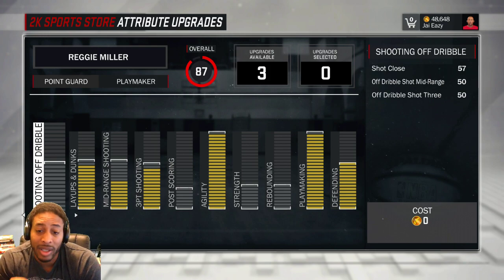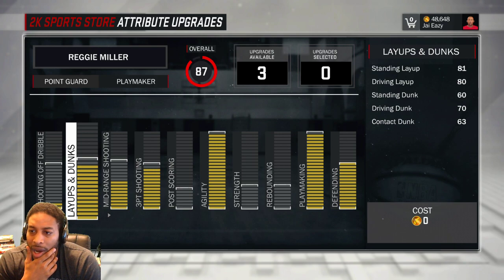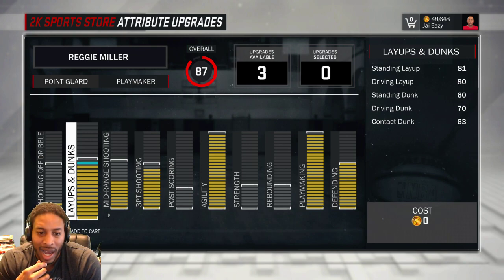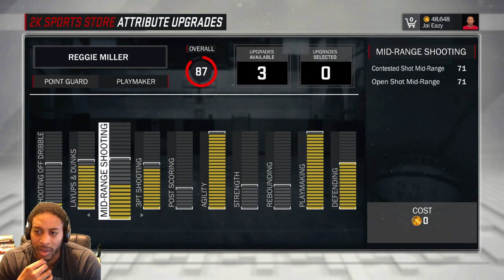I am probably going to max out rebounding and strength because that's the way I like to play. So just going down the list: right now we've got 80 standing layup, 80 driving layup, 60 standing dunk, 70 driving dunk. It looks like I probably need to lay the ball up more than I dunk it, but dunking is just such a sure shot if you can get it off. There's no point putting anything else in layups — I don't care about an 83 standing layup. At 80, you're probably not going to get blocked.